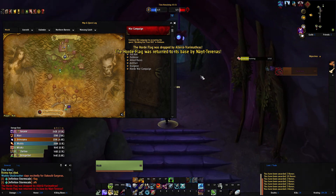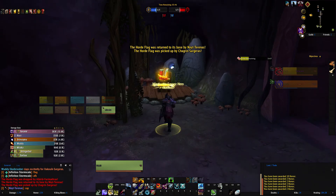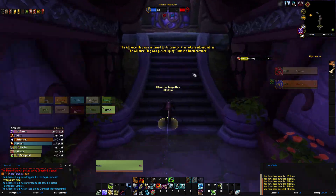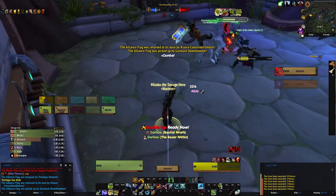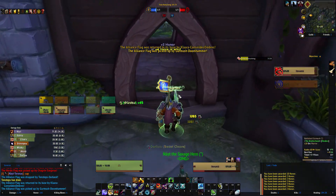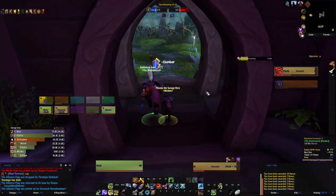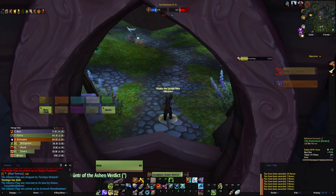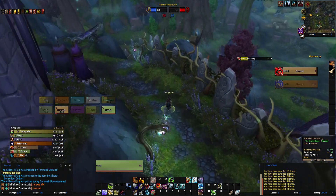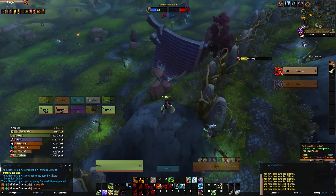We didn't manage to return it but they managed to pick it up, and it doesn't look good for our flag carrier - he's getting beat up. Let's see - let's kill this hunter. The warrior is a bit better geared, he's Protection and almost 400 item level. Should we go for the EFC? He's AFK - just brilliant! There's the EFC.